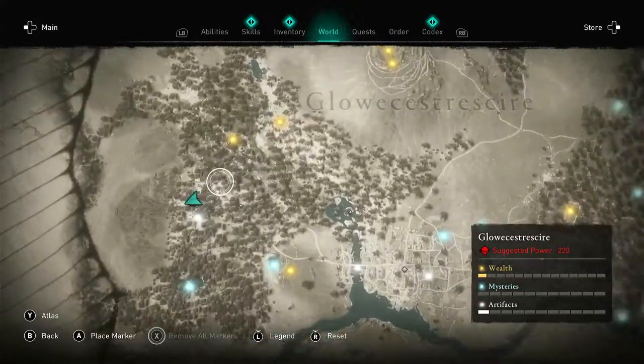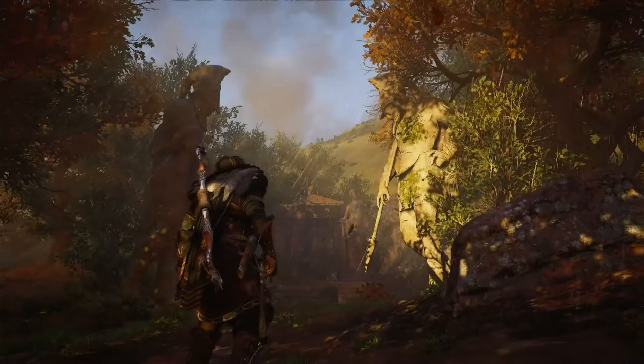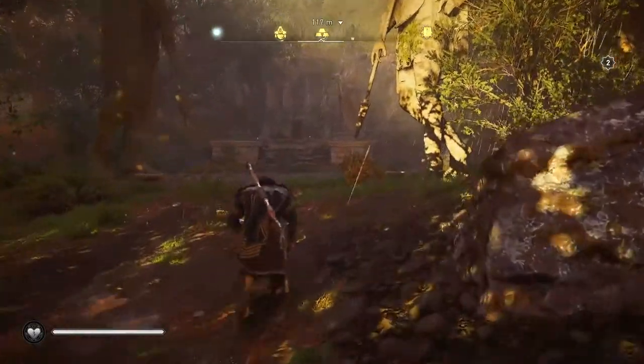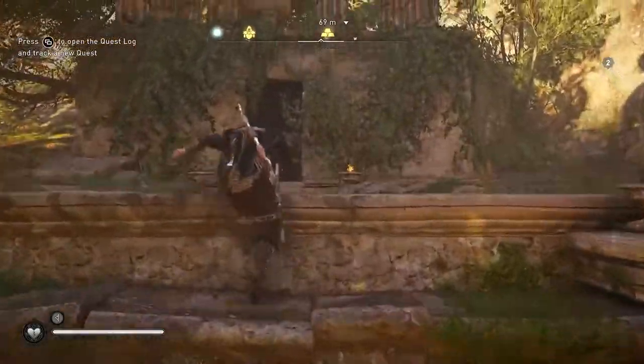To get there you want to head into Gloucestershire and head far left on your map, so west to the border of Wales. You're going to know you're in the right place because you're going to come across these old Roman centurion statues. We've also got the Assassin's Creed emblem on the ground, chipped into the stone there.